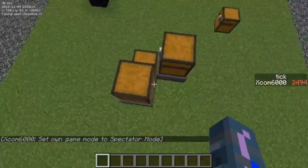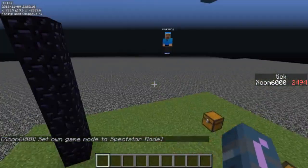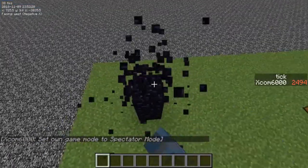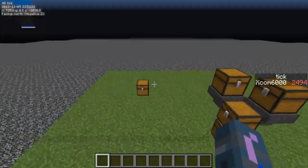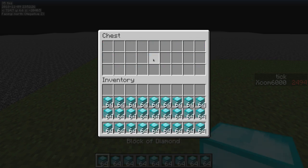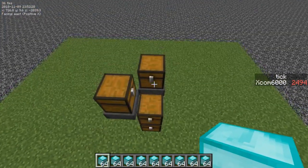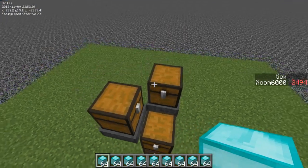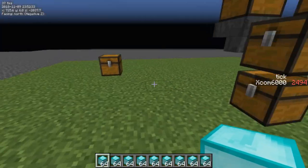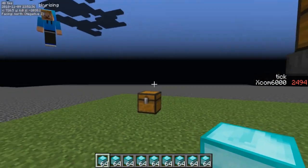So whatever we do in this chunk now is not going to be saved. We can, for example, remove this obsidian pillar. I'm going to take away some diamond blocks from this chest. Also, once this chunk is reloaded, this contraption here will reset itself, so that's fine. And then I'm going to log out.